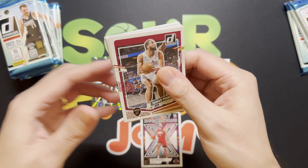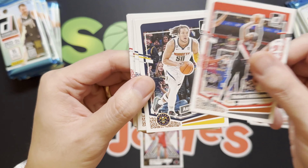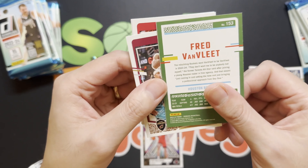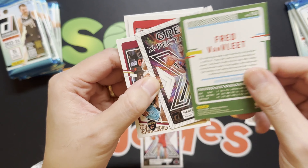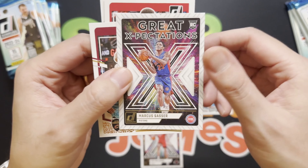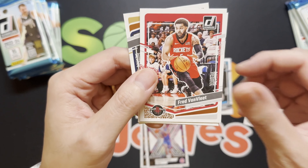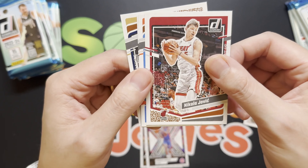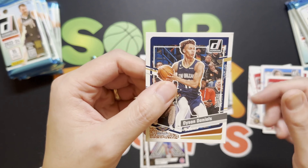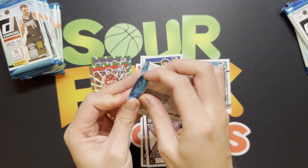Off to our second pack — we got Isaiah Mobley, DeAndre Hunter, Robert Williams, Aaron Gordon, CJ McCollum. Looks like a Fred VanFleet green laser, check that out! Got a Marcus Sasser great expectations rookie out of Detroit, Evan Mobley, Fred VanFleet, Nikola Jovic, Josh Giddey, Alex Caruso, and Dyson Daniels. Alright, next pack up.